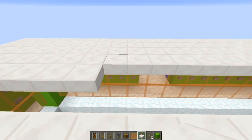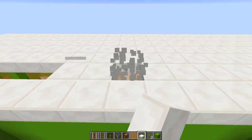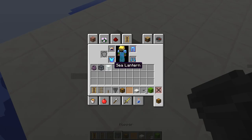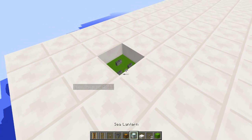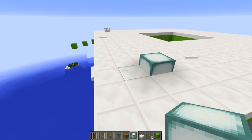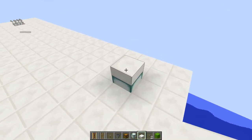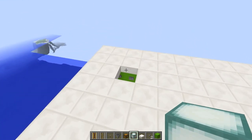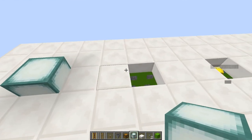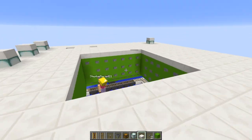This is the second shulker farm we've built — we built one on our first server and now we're building one on our second server. For lighting we're going with sea lanterns. Nubius will punch all the holes and I'll place since he can count better. Make sure to put half slabs on top of your sea lanterns as well, since the sea lantern is a full block and you don't want shulkers spawning on top of them.